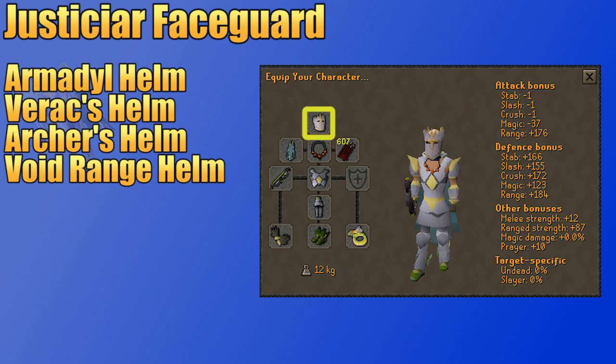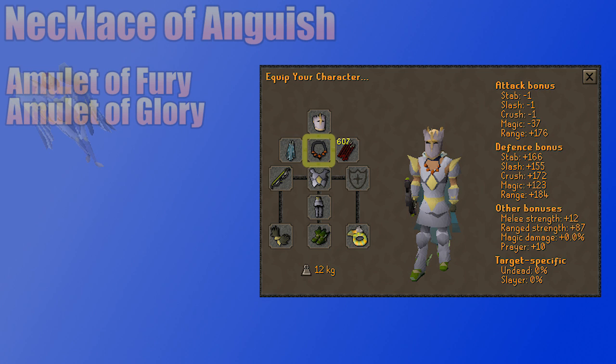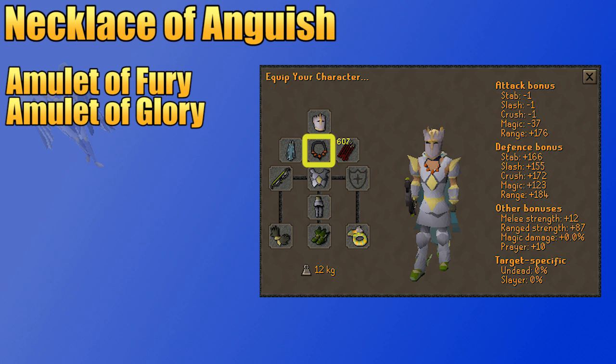In your cape slot, you should be wearing an Ava's Device, or even a Range Cape, since it has the same effect as an Ava's Accumulator. The Assembler is your best option though, since it gives a good range strength bonus and picks up more arrows so you don't have to bother picking up bolts or arrows off the ground. The best range amulet in the game is the Necklace of Anguish, which also gives a range strength bonus. The Amulet of Fury has lower range boosts but gives defense bonuses and some prayer bonus to help with prayer drain. If you're really working on a budget, the Amulet of Glory can do the job too.